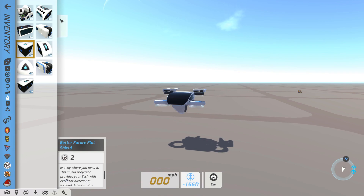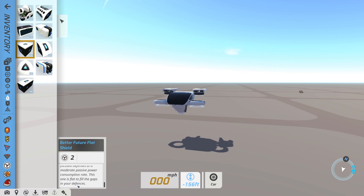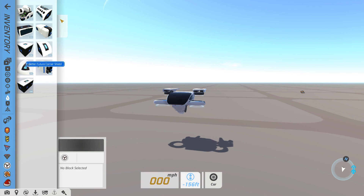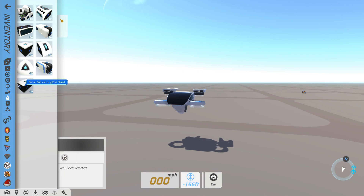The shield projector provides your tech with excellent directional focused defense at a moderate passive power consumption rate. This one is flat to fill the gap in your defenses. Obviously they all have the same general description for the most part, other than what they do. Like, this one is obviously a corner so it's just a corner dome, this one is rounded, and this one is a small flat, and then this one is a large flat.